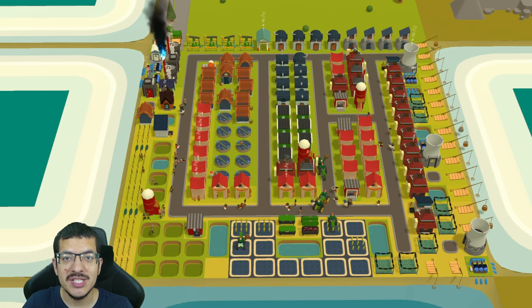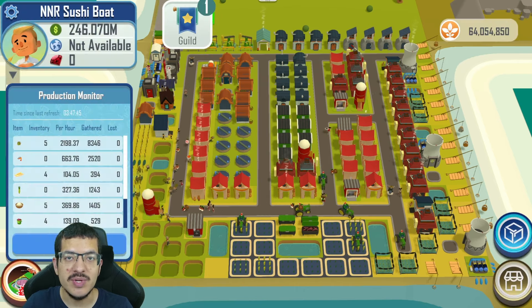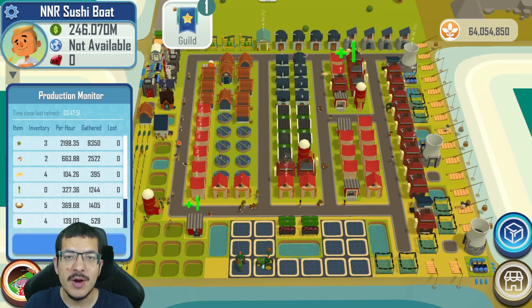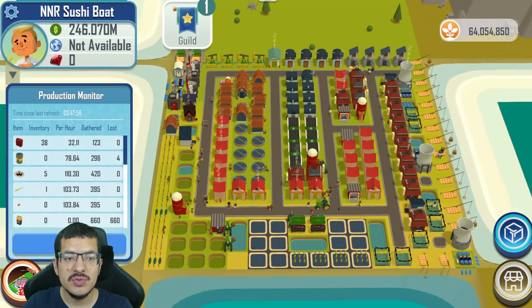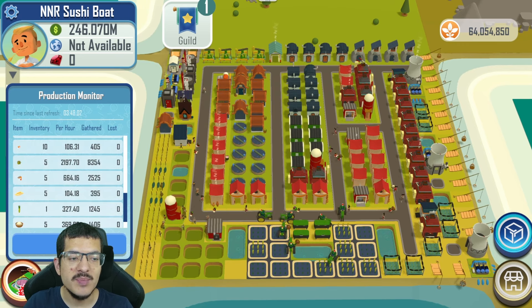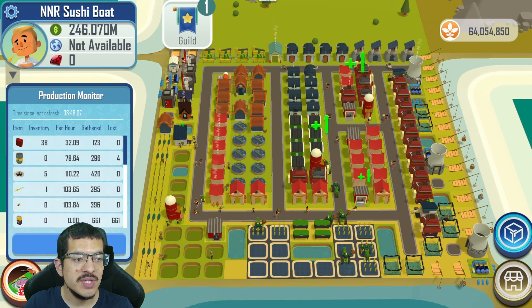This design does not utilize any NFTs to impact the production rates. It is doing 104 Sushi Boats per hour — it's been running for about four hours, so it looks like this should be a stable production rate. I'm going to scroll through the production monitor so you can see the production rates of everything, and I'll talk about the most relevant items to the Sushi Boat production.